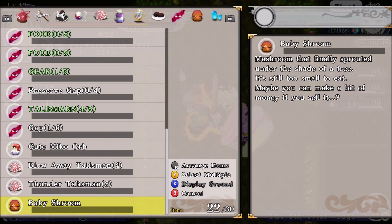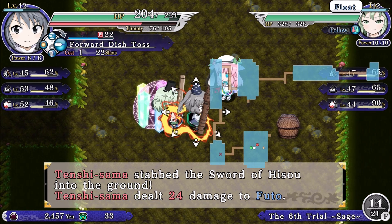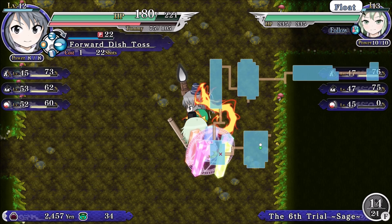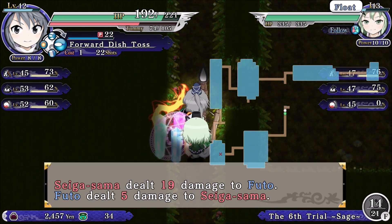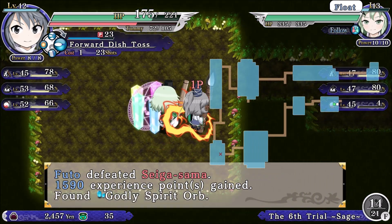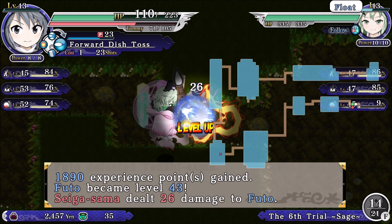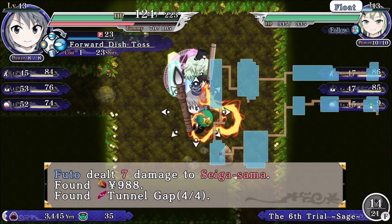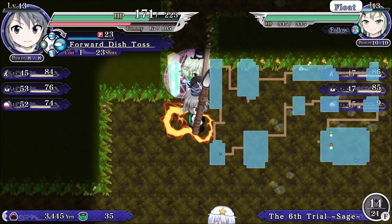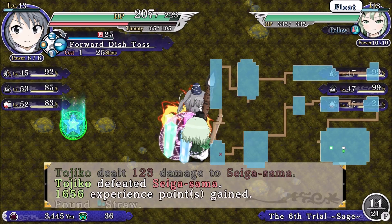If nothing happens, I think I have the immunity to poison at the moment. A little painful, but that's fine. Tunnel Gap — thank you. Next floor.